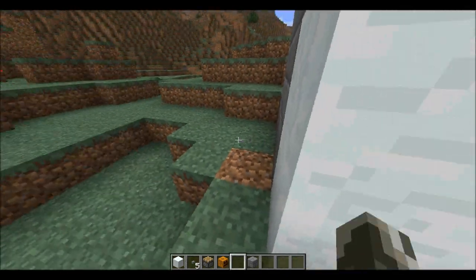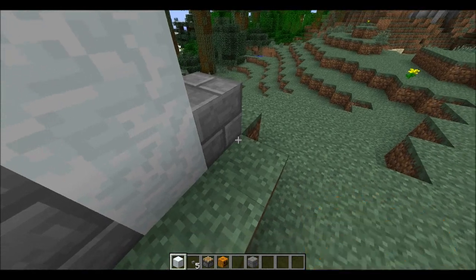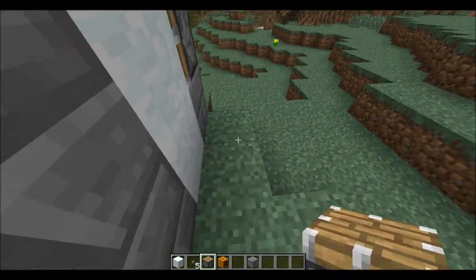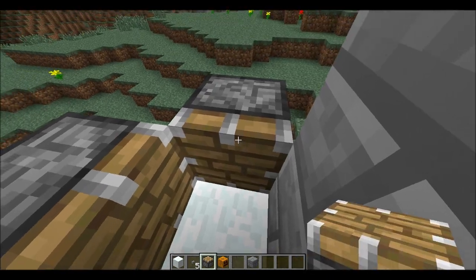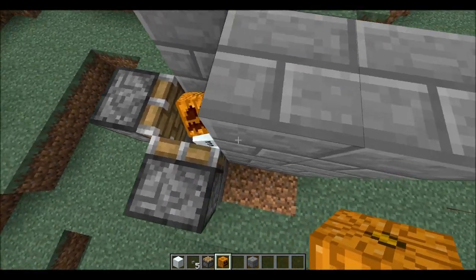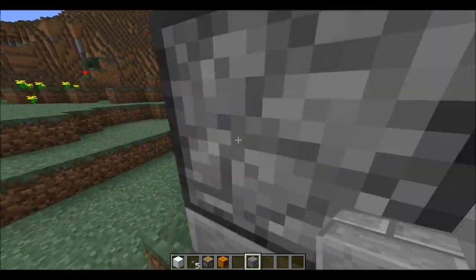Now you need to place down your pistons. The first piston is facing that wall — you just need each piston facing a wall. Then you need to create another piston there. Then you can actually create your snowman. Now you have to find a way to temporarily power the pistons individually.